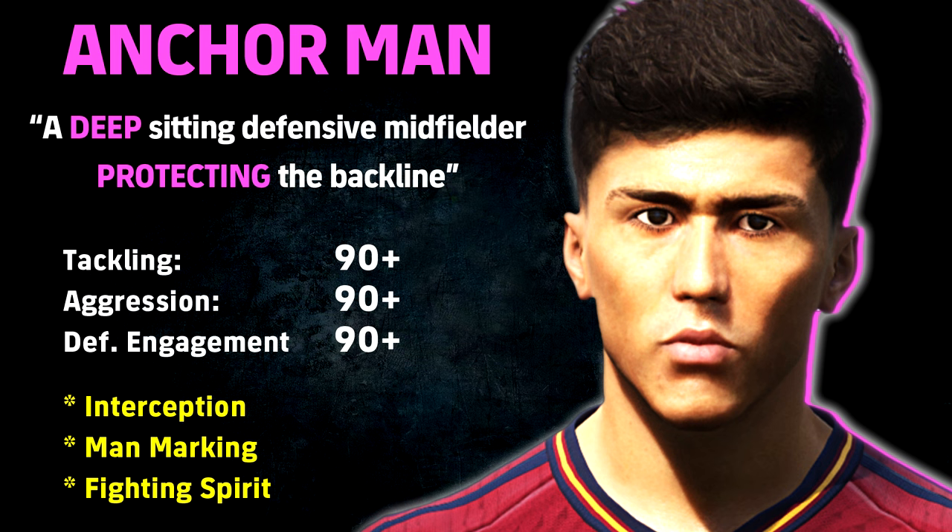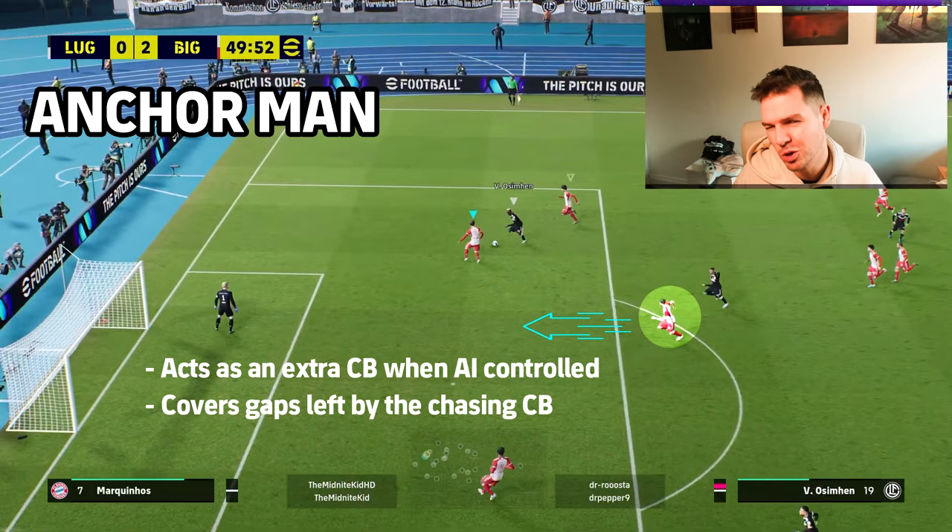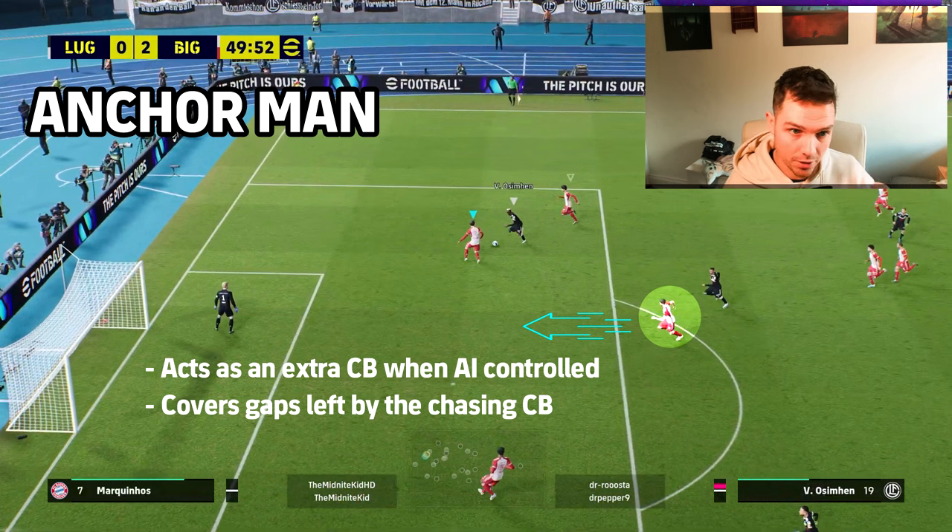Whether you're using a 4-3-3, 4-2-3-1, 5-3-2, 3-5-2, or any other formation, an anchorman is going to do the same job. High tackling aggression and defensive engagement are a must, as are player skills. It's not so much what the anchorman does on the ball — it's what he does off the ball. You'll see him act as an extra center back when the AI controls him.